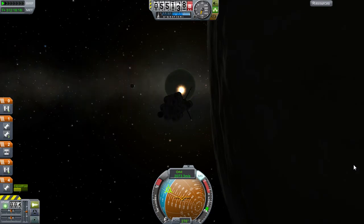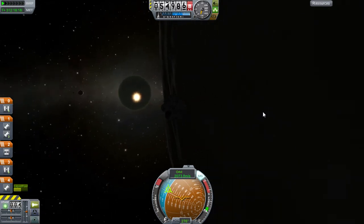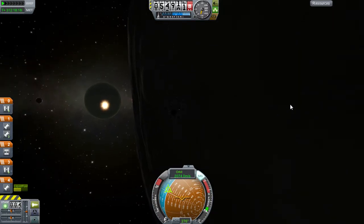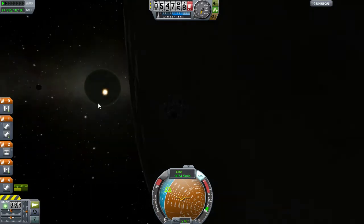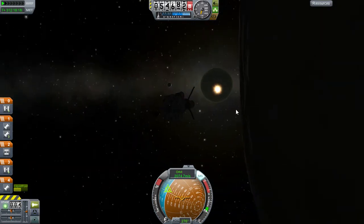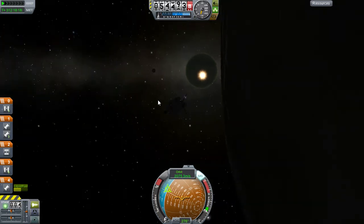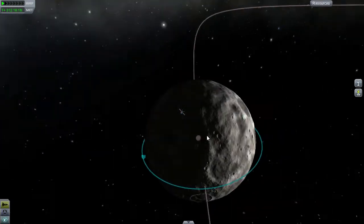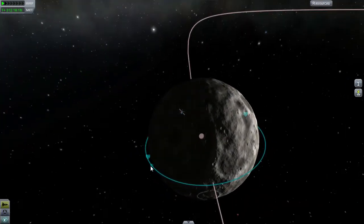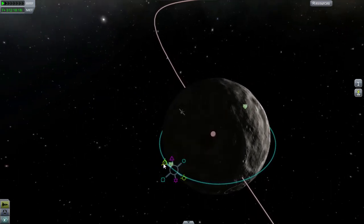Good day everybody and welcome to the finale of our Tylo Express tutorial. I should actually be saying good night as we dip onto the dark side of Tylo and we can see the setting of the Sun and Joule and the rest of its moons. We're at a fairly low 45,000 meter orbit and I plan to get that even lower because we are going to be exploiting the Oberth effect on our final descent. So I'm going to start maneuvers back here on the dark side.